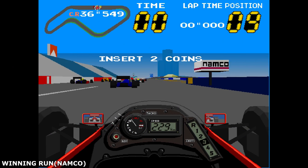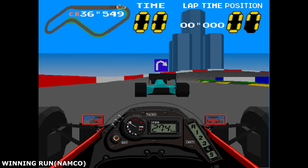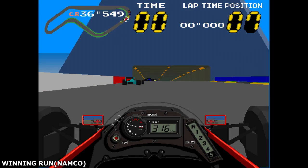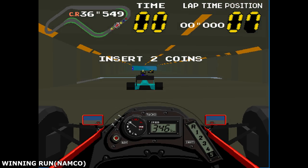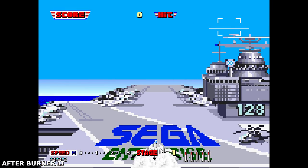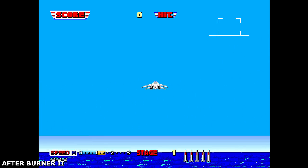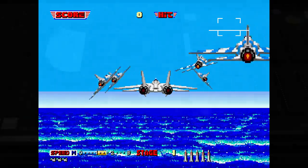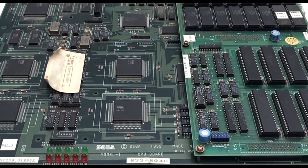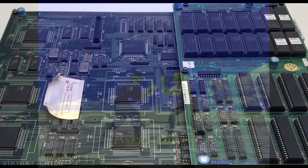In 1991, Sega was really feeling the heat from its competitors' arcade divisions. Namco and Atari had been developing polygon titles for a number of years by this point, and Sega felt it was falling behind. Their 1980s lineup had been dominated by Superscalar releases and were quite well received, but it was clear that times were a-changing. Determined to retake the technological lead, Sega began developing a brand new polygon board known internally as the CG Board.